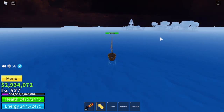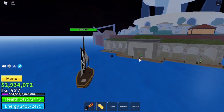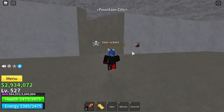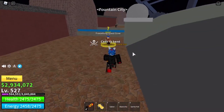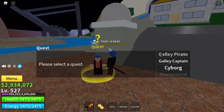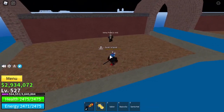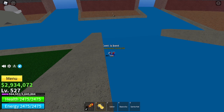Once you are at Fountain City, come through and up the stairs and set your spawn point. Then come to Freezeberg the quest giver and get the galley pirate quest. Once you've got the quest, go ahead and kill the galley pirates, which are over here. Do that until you are level 650.